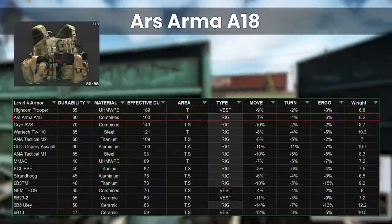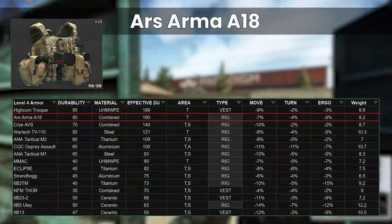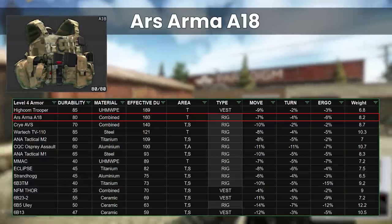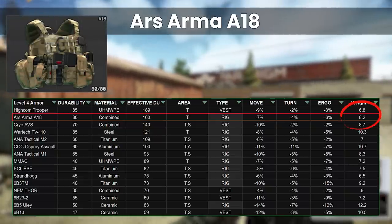Next up, we have the Ars Armour A18 Armoured Rig. Durability-wise, this is the second best, just a little bit less than the Trooper, and it also has fairly decent stats too, with a middling weight of 8.2kg.